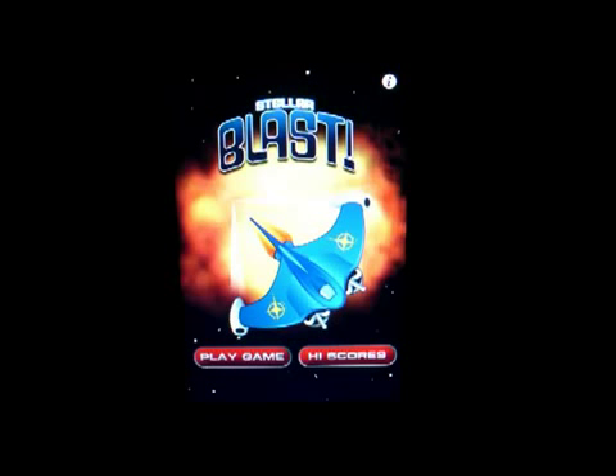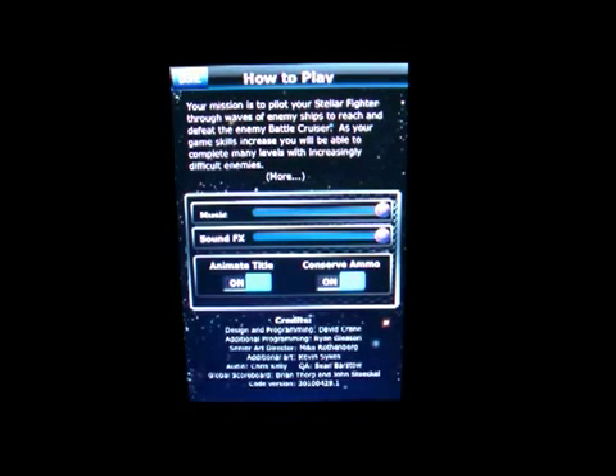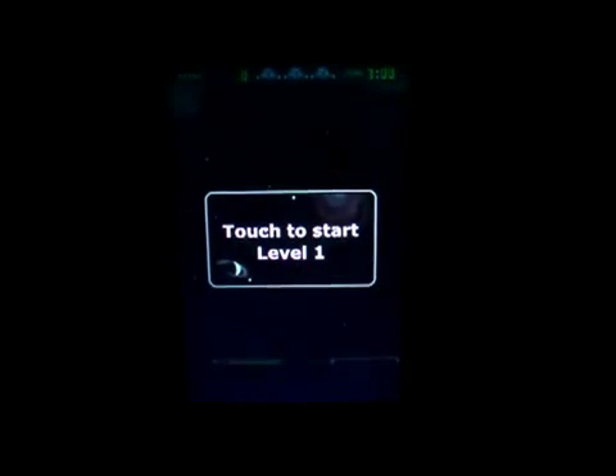So there's play game and high scores. Let's click on the settings. You can see you just move the music volume up or down and the sound effects up or down, and the animated title on or off. I'm going to click done and click on play game.